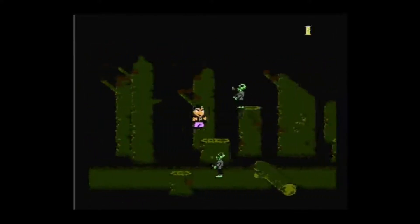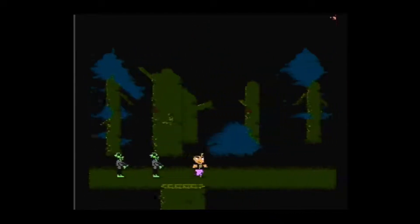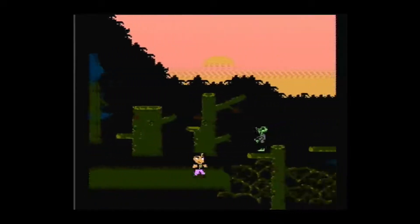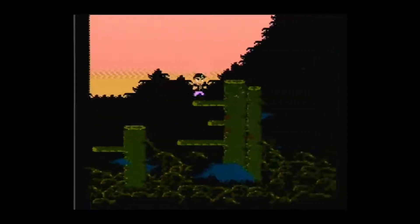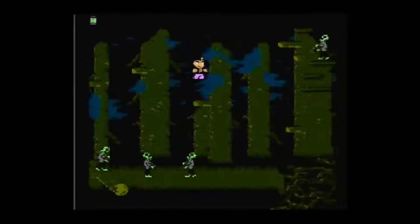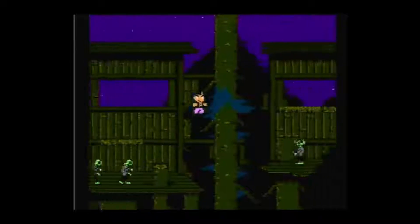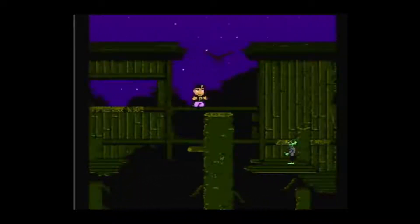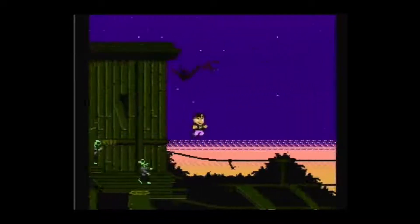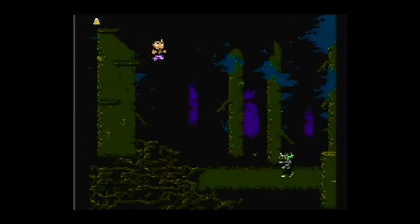Stage two is a little bit trickier. It incorporates some different hazards and introduces a new enemy — the crow. The crow can be a bit annoying because against dark, pure black backgrounds all you can see is its eyeballs. I actually like that touch — it's a very nifty little detail where the enemy is nearly invisible against the night sky.